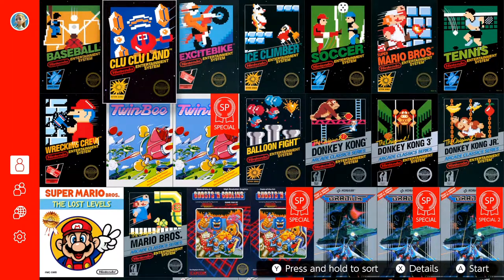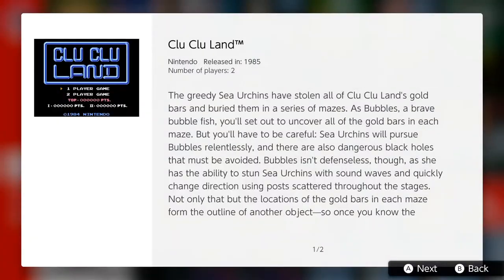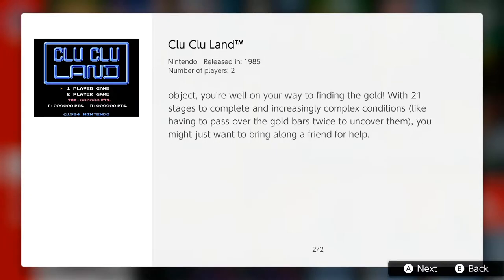It was on the original NES, and just if I sound weird, I kind of have a cold right now, just to let you guys know. Greedy sea urchins have stolen all of Clu Clu Land's gold bars and buried them in a series of mazes. As Bubbles, a brave bubble fish, you'll set out to uncover all the gold bars. Okay — 21 stages. Let's check this out.